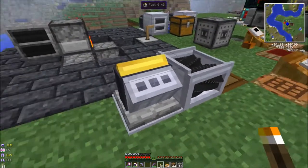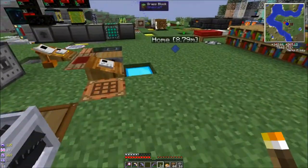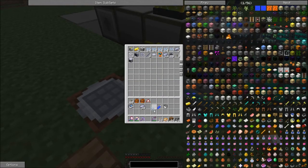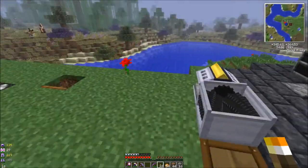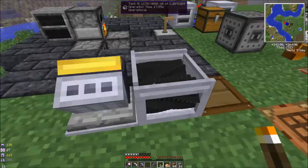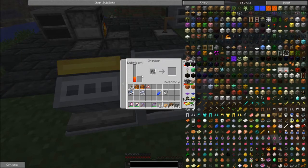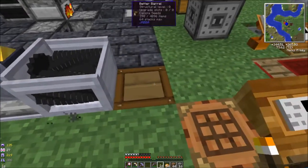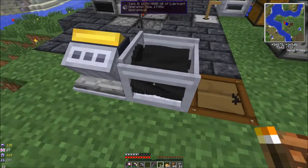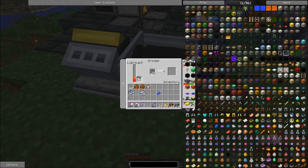I took my little gasoline engine over here — he's kind of cool. You just throw a little bit of ethanol crystals in him and he fires up. I hooked him up to this grinder, which has a bunch of canola seeds in there, and then it makes canola lubricant. This barrel has about 400 canola seeds in there, and you just take a bucket, stick it in, and you got a bucket of lubricant. Then we can take that downstairs.